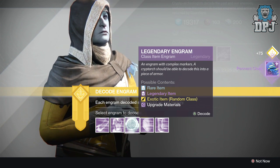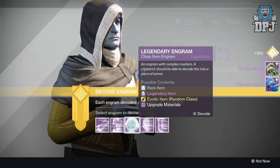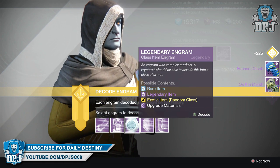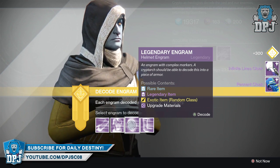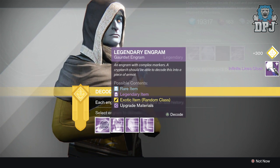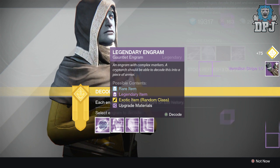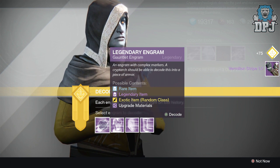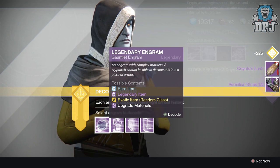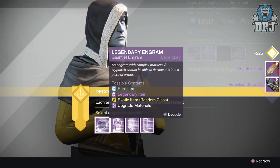A Pennant Cloak — should really be called Peasant Cloak. Peasant Cloak again. Oh, Infinite Lines Cloak — I may already have that. Let's start with the armor. Got a gun for the armors — okay, the Vermilion Stripe 1.0, again. Damn, what is that? Looks like an artifact.